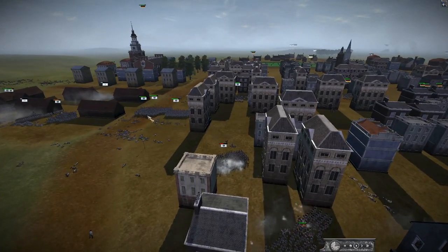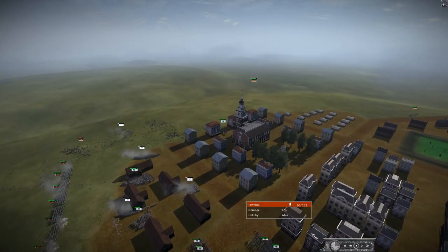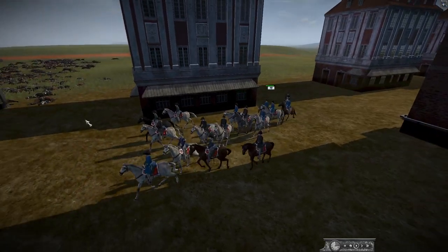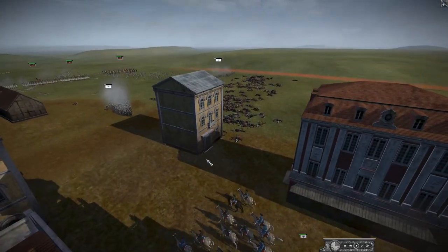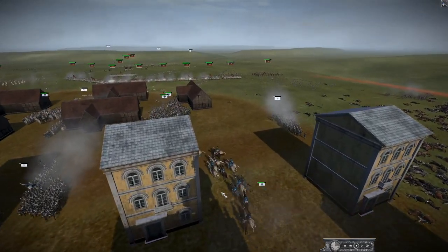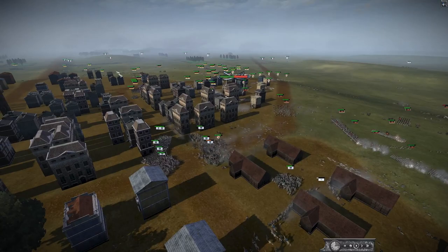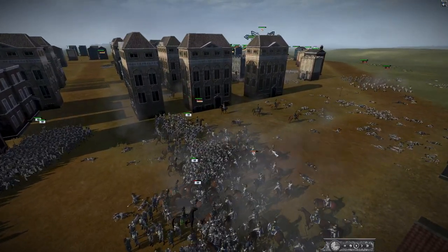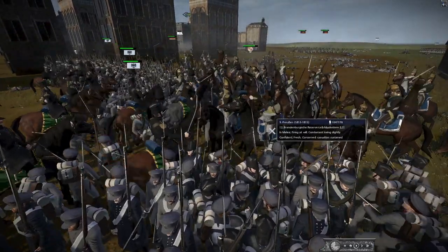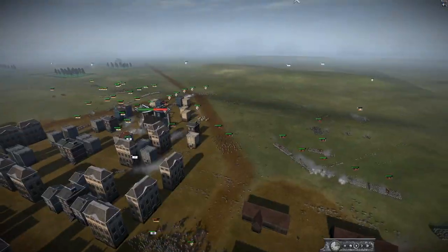Prussia's line infantry is falling back - Prussia is not liking this. A good idea would be to fall back to this big town hall. His general is August von Gneisenau, who basically revolutionized how the Prussians fought, almost up until World War Two. There's a frigate or battle cruiser named after him. He wasn't a very good actual general, surprisingly, but was a very good tactician who revolutionized military tactics.